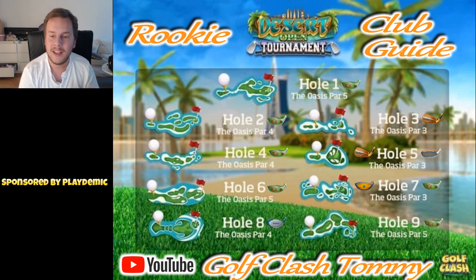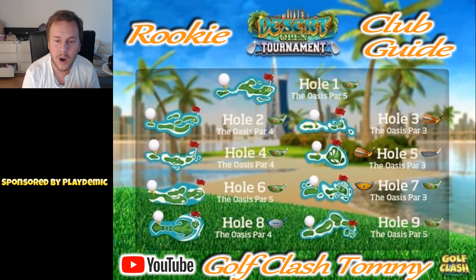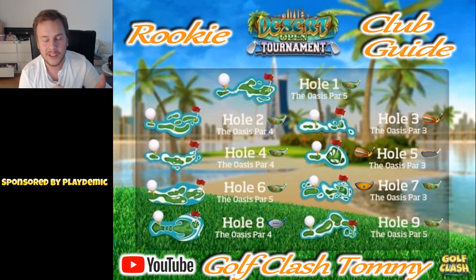Hole number 4, another old hole, and this is a very tricky par 4. It requires length, especially with your wood club. The driver distance doesn't need to be that long - you can go with a Quarterback, but I would prefer an Extra Mile even if it's a low upgraded club. You bounce it over the first rough, then go for the rough bump just by the green, and for that shot you need distance. If you don't have a club with distance, you can bounce it from before the green to the green for a birdie. But for getting that eagle, we want to go for the rough bump.